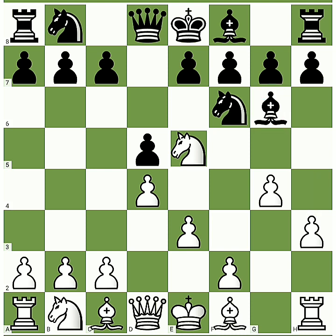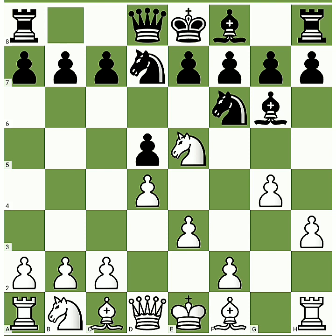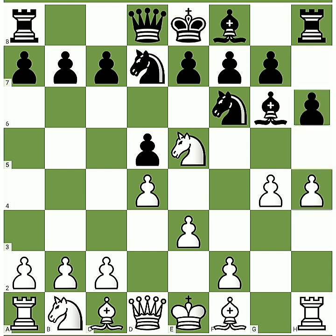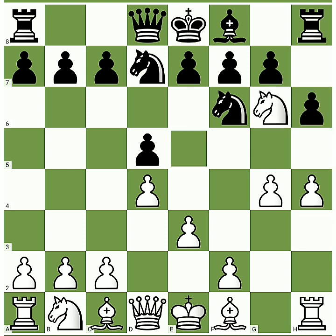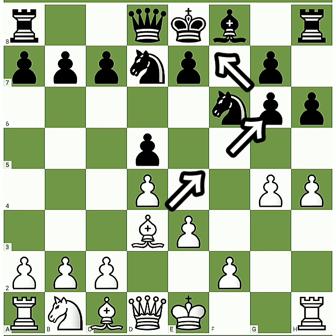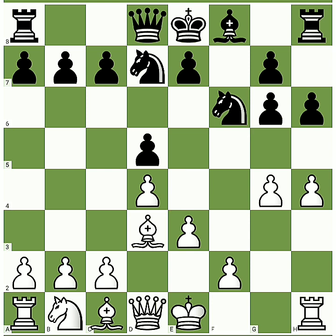Let's take an example: if black plays knight d7, we push our pawn forward to h4. If black tries to protect his bishop with pawn h6 or pawn h5, we will grab this bishop since it is no longer protected by the h-pawn. Black has to recapture with the f-pawn, which weakens two squares. Then we play the crushing move bishop d3, attacking the pawn and threatening mate in one. Black cannot protect this pawn, which leads to checkmate on the next move.